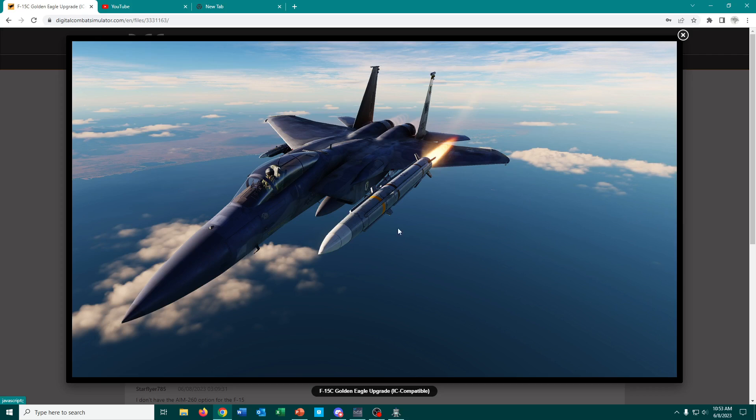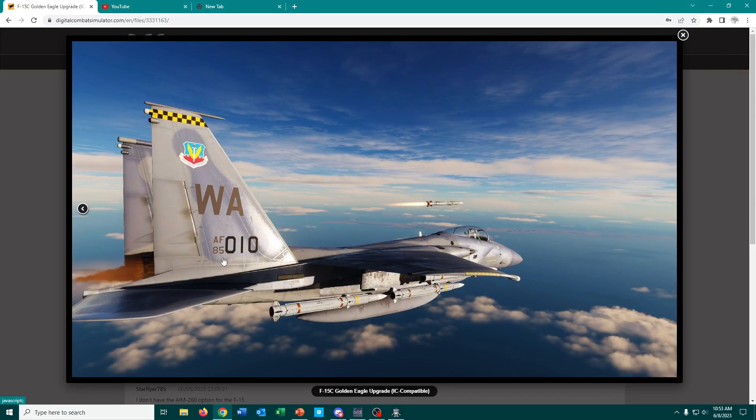You'll notice that is an AIM-260 JTAM, and that is something that this thing can carry if you have the F-22 Enhancement mod by Nightstorm installed. It doesn't come with the F-15 Golden Eagle by default. But basically what I was doing with this mod is just trying to add an F-15 that's a little bit more capable and can carry more modern weapons like AIM-9X and AIM-120 Delta to make it more competitive when compared to other platforms.